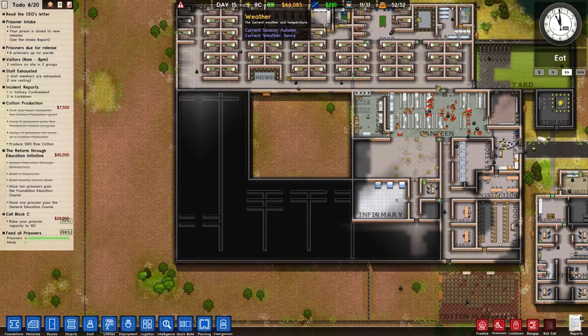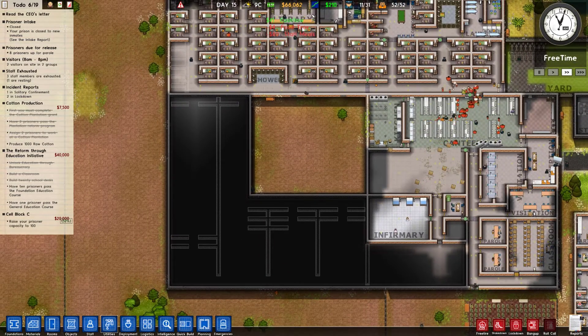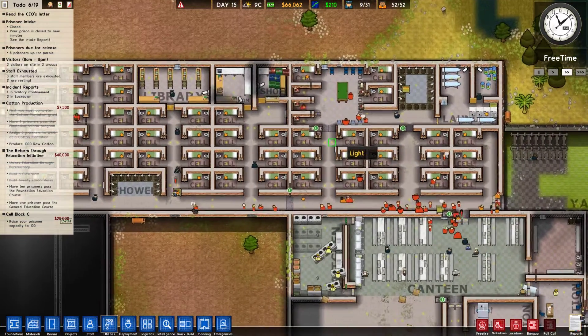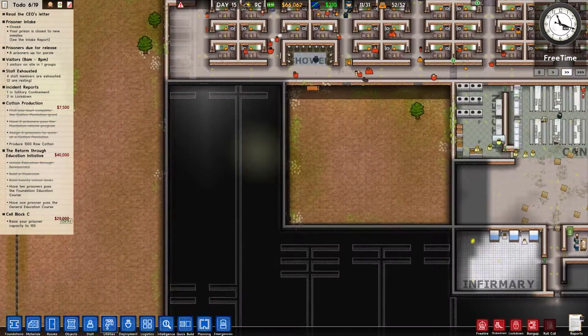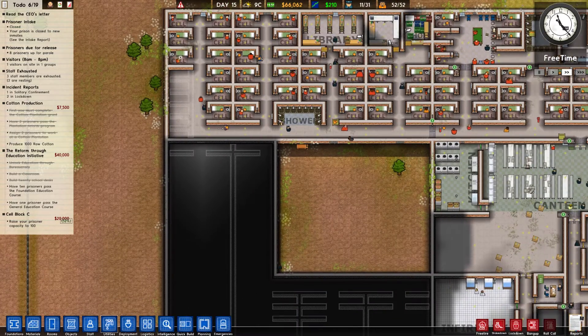We still have 66 grand in the bank after enhancing some of the subsystems required for a large amount of prisoners. That's pretty good — I don't think we will be able to finish the whole thing on just that money, but I guess we'll see. We will get some intakes as we build new cells, so that should be pretty cool.